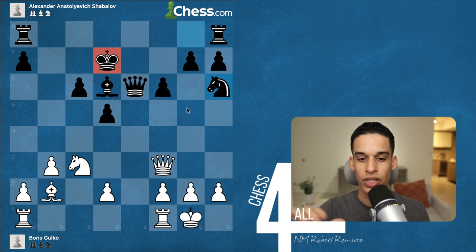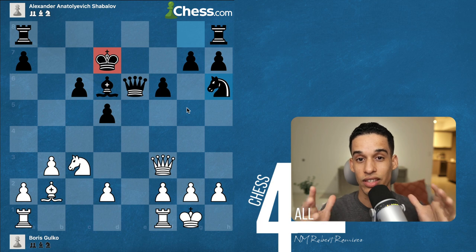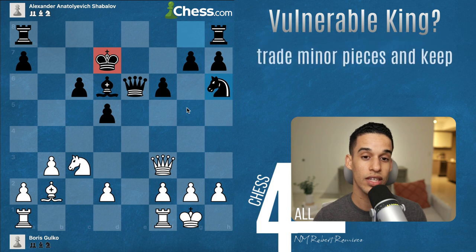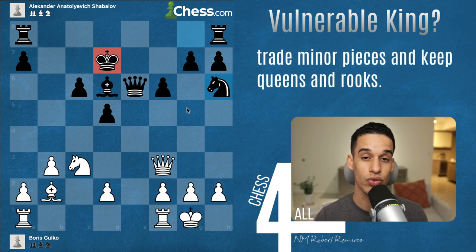Think about all the principles and rules that come to mind whenever you have your opponent's king stuck in the center. Here is the principle we're going to see in practice today, demonstrated in a game played by two super strong grandmasters. What we've learned up to this point is that if our opponent's king is in the center, we want to keep pieces on the board so we can attack more effectively.